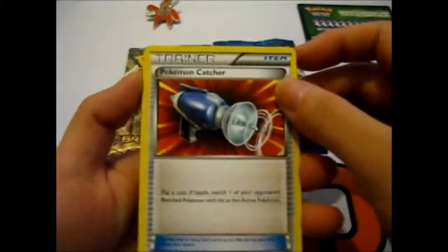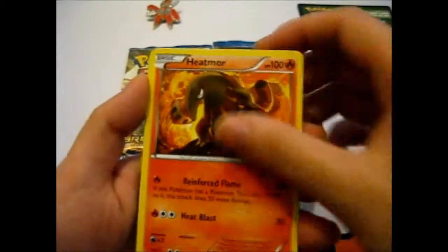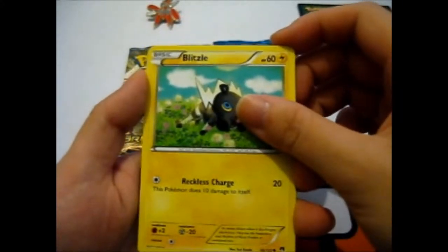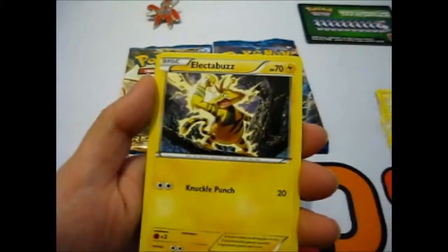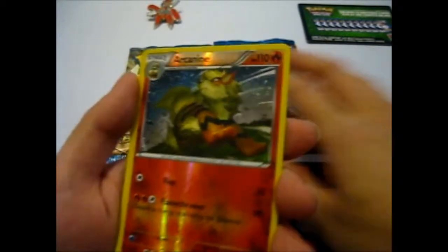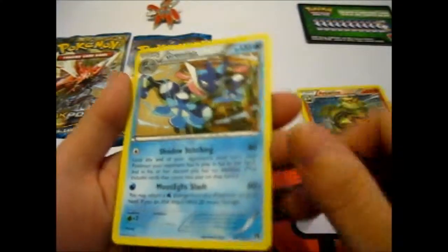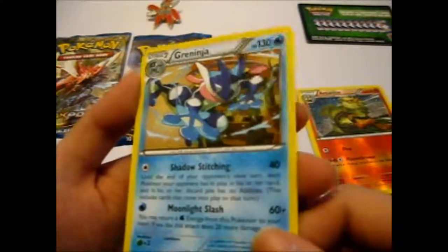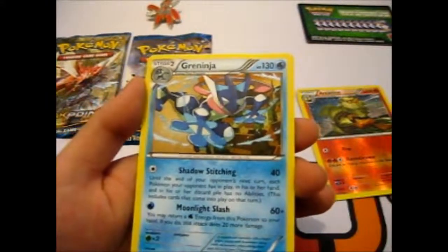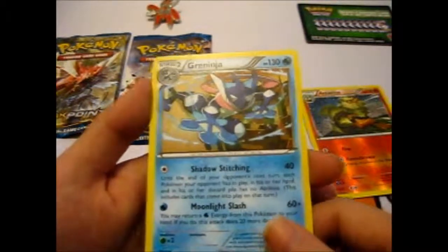I mainly bought this because my brother asked me to find a Mega Scizor since he doesn't have one and I have one. So I thought I might as well look out for that while I do this. So: Pokemon Catcher, Great Ball, Shellder, Blitzle, Farfetch'd, Electabuzz, Umbreon. Ooh — Reverse Arcanine, that's very cool. And a Greninja. Too bad it's not holo but it's still pretty cool. Though I like the shiny version, like in the game, because it's black with the red tongue — looks more like a ninja then.